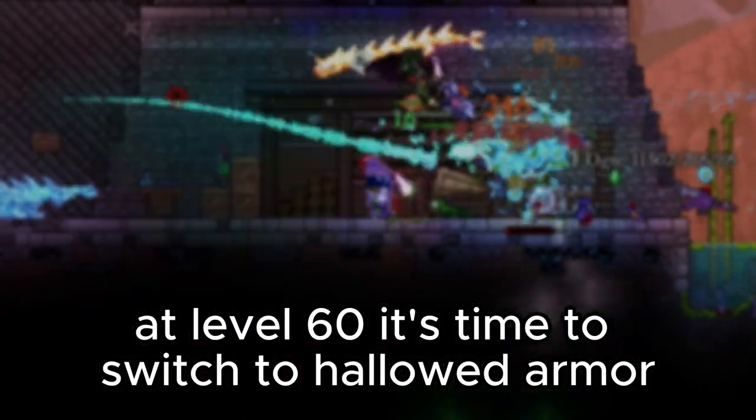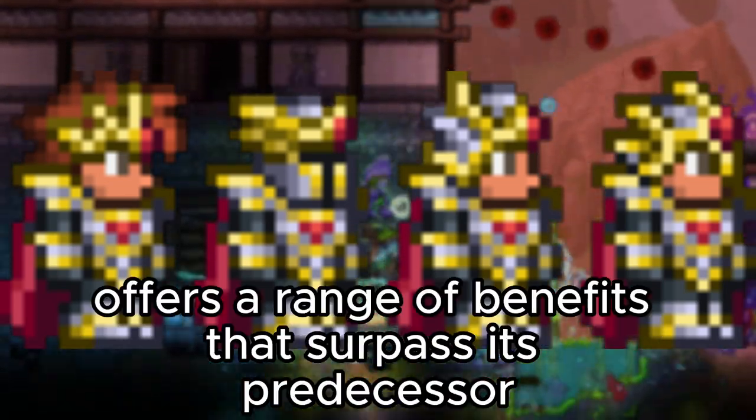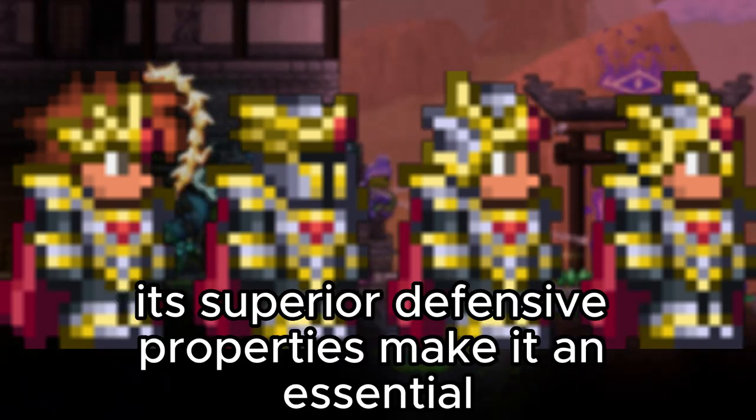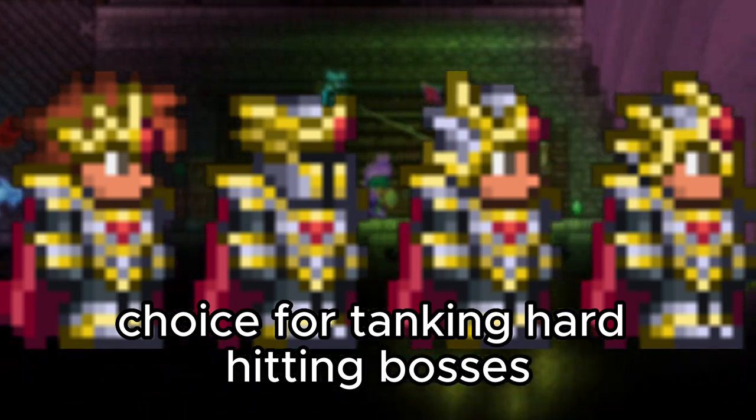At level 60, it's time to switch to Hallowed Armor. Despite no longer avoiding boss hits, Hallowed Armor offers a range of benefits that surpass its predecessor, the Squire's Great Armor. Its superior defensive properties make it an essential choice for tanking hard-hitting bosses.